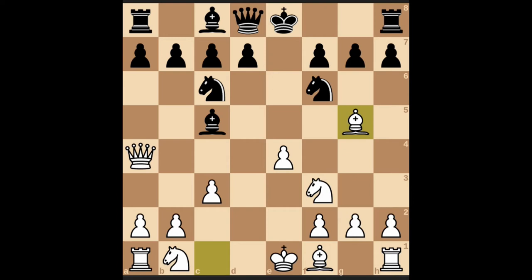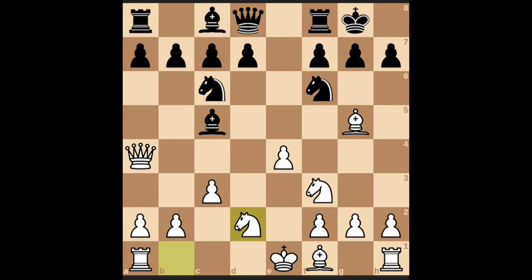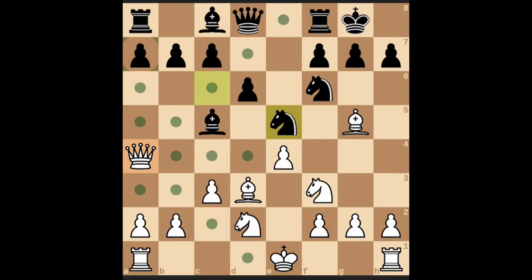Bishop to g5, castle kingside, knight to d2 to protect the pawn. Then d6, bishop d3. Black can bring the knight from c6 to e5. Now you can either accept this knight or bring the queen to c2, or you can accept this knight with the help of the knight at f3.